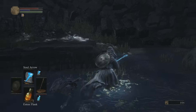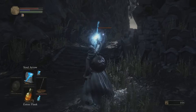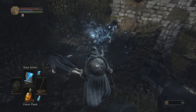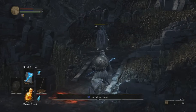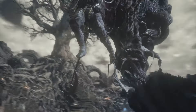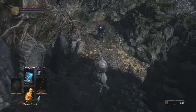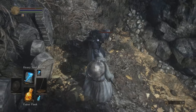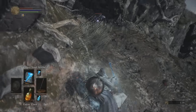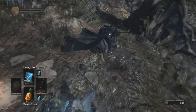The weapon art for the staff is called Steady Chant and it buffs the staff, increasing the strength of your sorceries by quite a significant amount. You can see the differences between buffed and unbuffed damage, so definitely something to keep in mind. If you're about to fight a boss with castings, make sure to buff your staff before the fight. I also tested whether staff damage increased during melee attacks — hitting without the buff did 19 damage, with the buff did 24. So if you pick this build, just go pure sorcery.